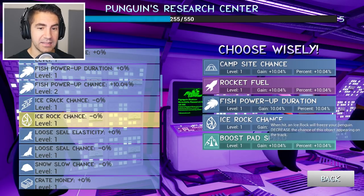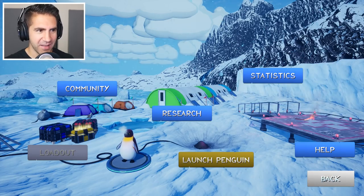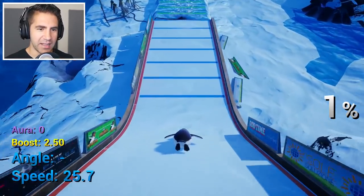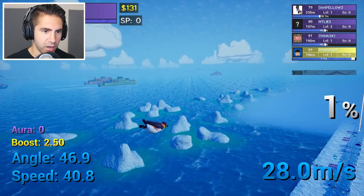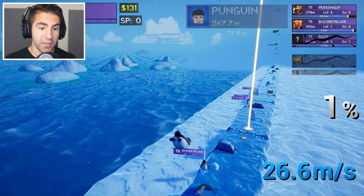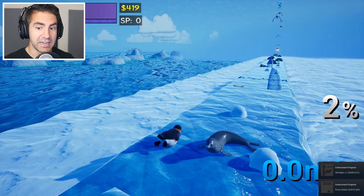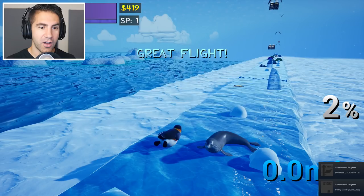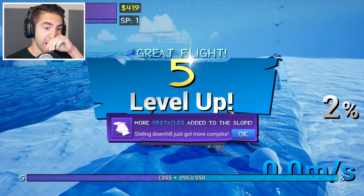Campsite — we can get more campsites. This will reduce the amount of ice rocks, and I feel like there's a lot of ice rocks out there. This is actually gonna be a good launch this time. Look at that penguin with the hard hat — I don't know what it is about seeing penguins with human stuff. This is our run! That was a good bounce. Watch out for that seal — he didn't eat me. We got a new record — that was pretty good. We leveled up! I'm addicted. More obstacles added to the slope — sliding downhill just got more complex.